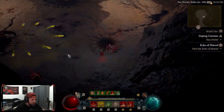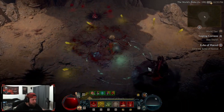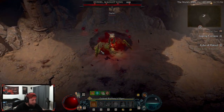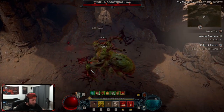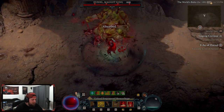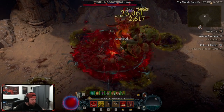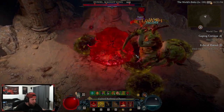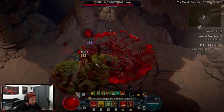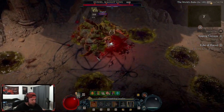I forgot about my poison resistance not being super high — that is not good. All right, here we go, the Demon King. This build does suffer against single target, but we're actually doing some pretty good damage. We're not going to one-shot him or anything, but we are going to take him down.